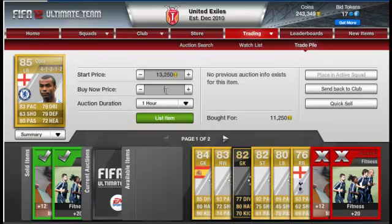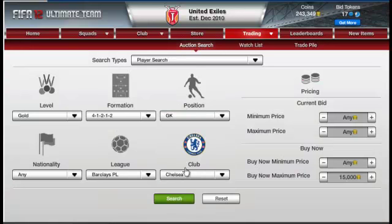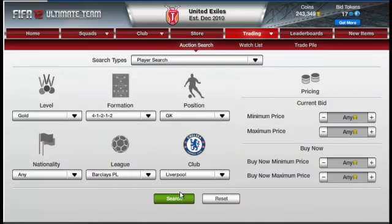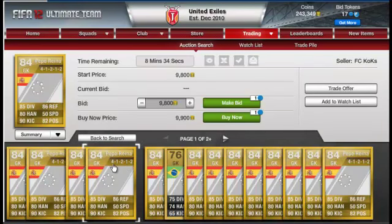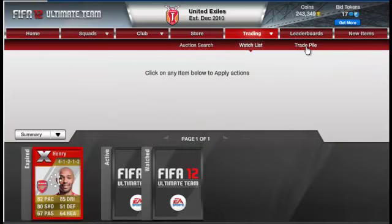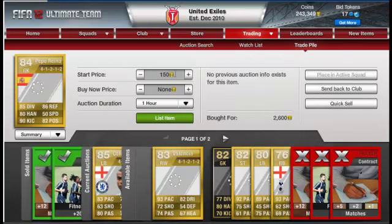The next player is Pepe Reina, goalkeeper for Liverpool. He's a good goalkeeper — good across all teams. He goes for about six grand. There's something happening with the loading sign; if you know what it is, let me know.